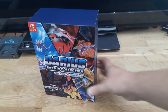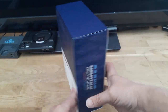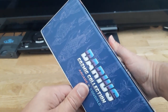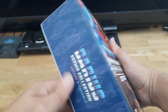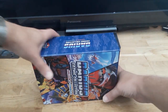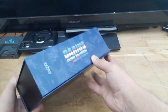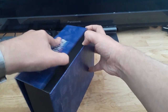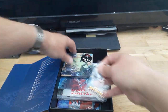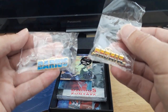Here is the actual game in a nice slip case with some nice artwork down the spine. You can see all your favourite big RC monsters there. That slips off. And inside we have a couple of pin badges - Darius and Sagaia. Lovely.